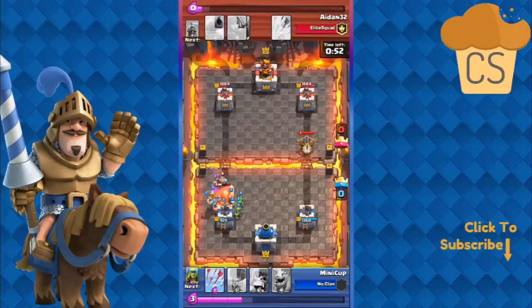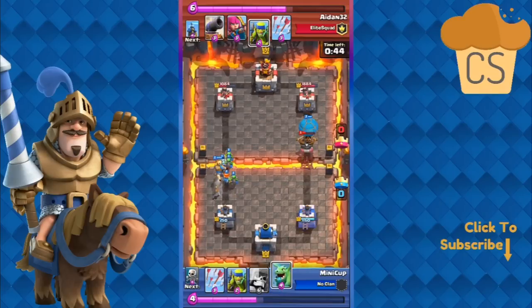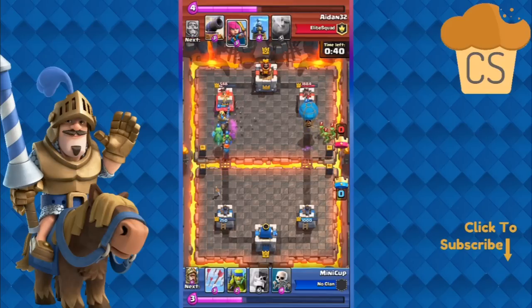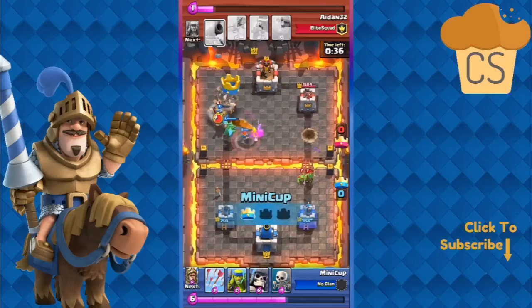He's got his expo ready to go this time, but I think he's gonna go with his arrows to try to deal with the spam. No, he does end up going with the expo. I'm just gonna float a Balloon over. This is the dumbest strategy — I don't know what he was planning here. My Prince is about to get through, there goes the Balloon doing some damage, and our Prince onto the tower. We're gonna be taking that down — and there it goes.